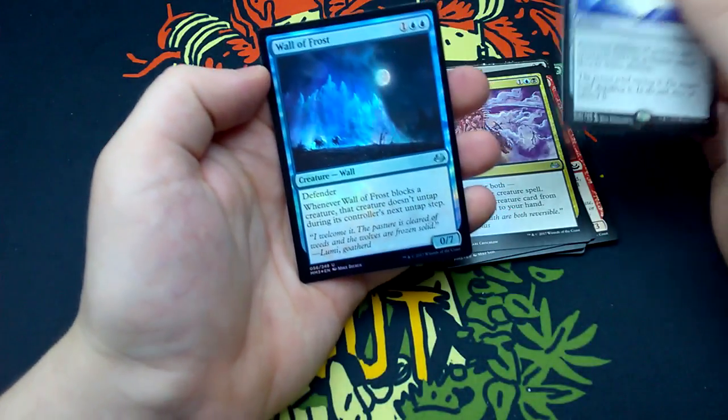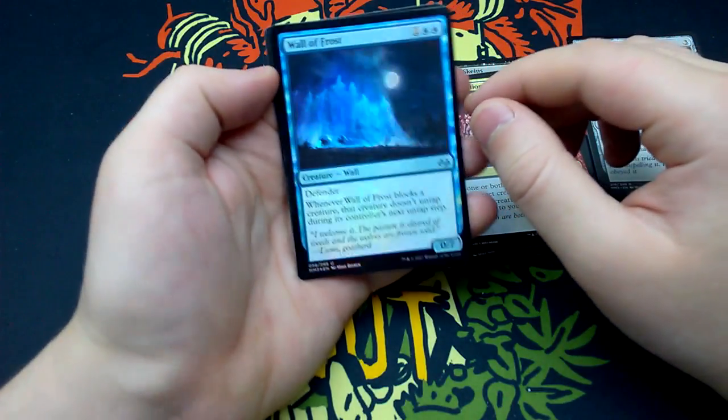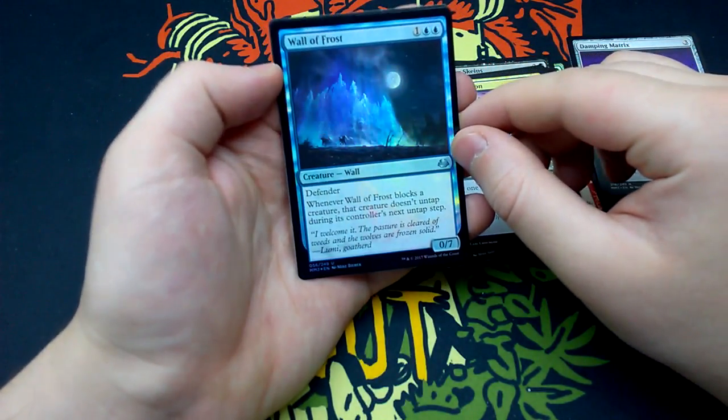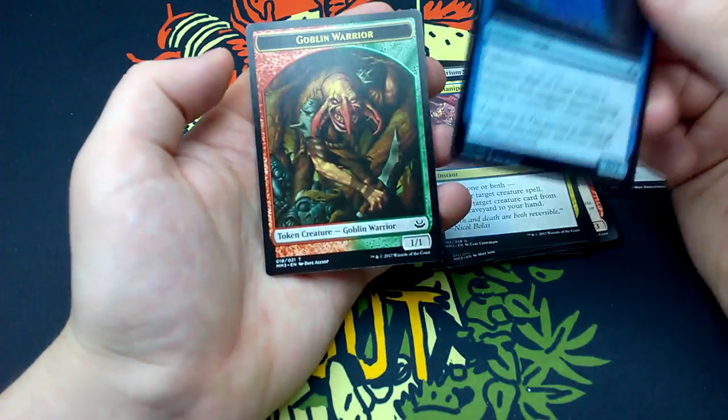And our foil is Wall of Frost. Looks nice, nice foiling effect — the moon and ice — and the Goblin Warrior token.